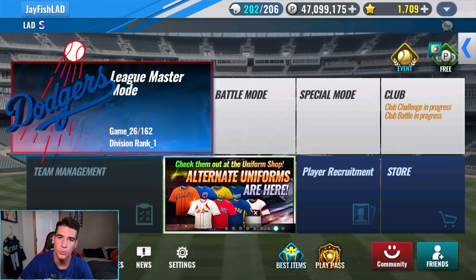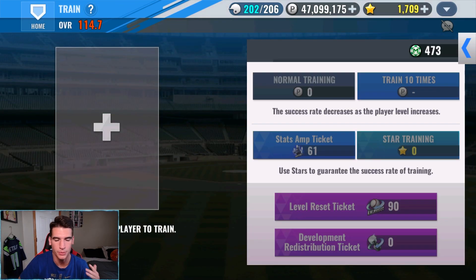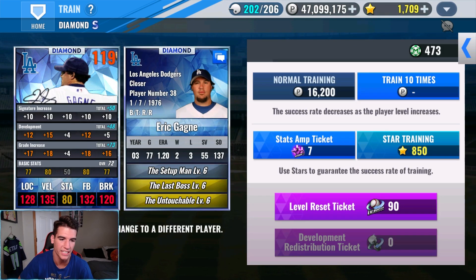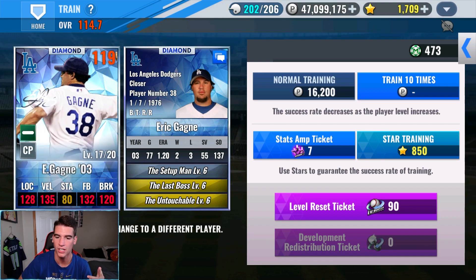This week we don't have any players to upgrade, so we're going straight into finishing Gagne's train with amp tickets, then we'll Black Diamond him, do some special training, and head over to Kuwo. This is the train we got on Gagne: 12 location, 15 velo, 4 stamina, 12 fastball, and 5 break. We were waiting to finish this until we saw the skills we got. We're going to go 8 location, 1 velo.